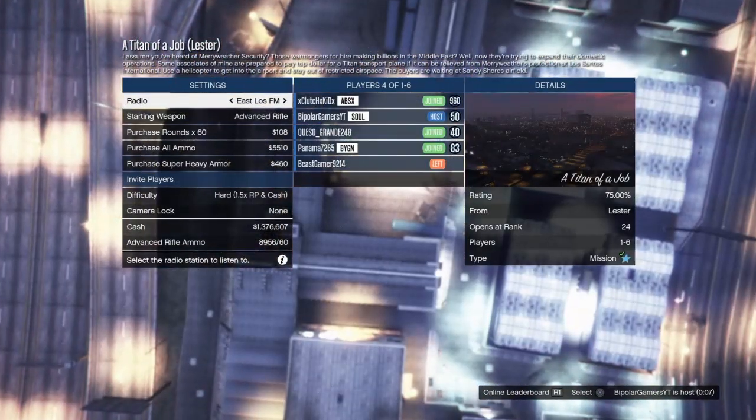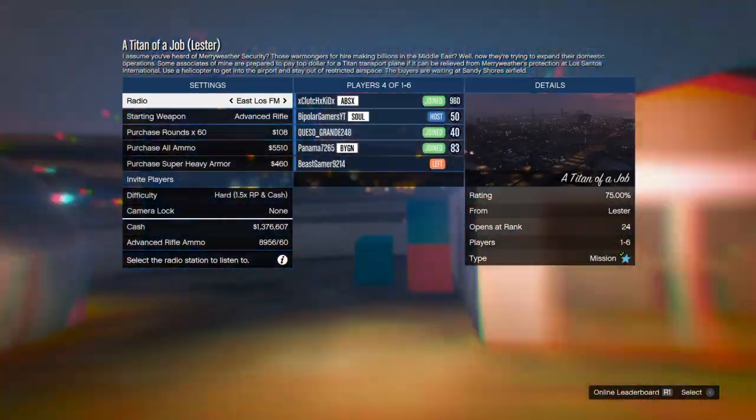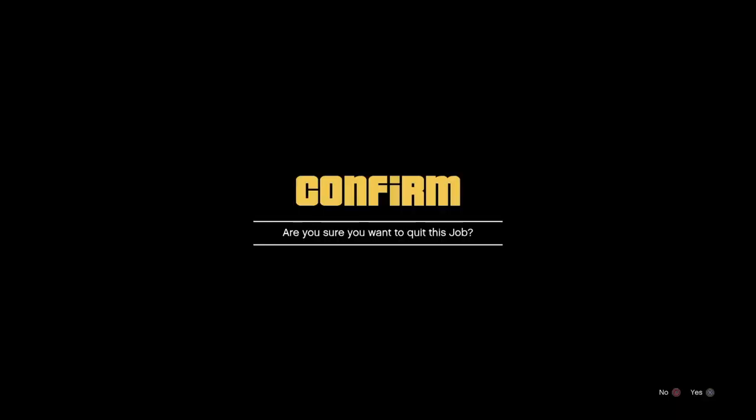Simply all you want to do from here is go ahead and back out of the job. And once you get back in here, look at the top of the screen right here where your levels are — just like that, bam! I got 5000 RP. That simple guys, it is that easy.